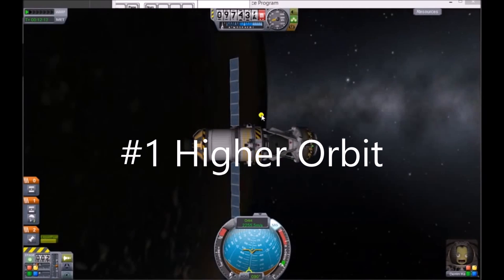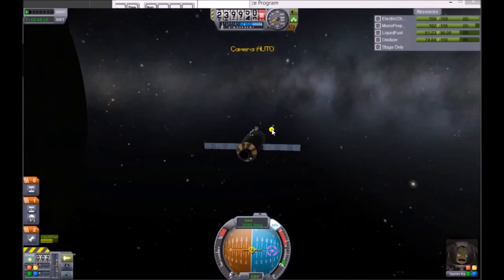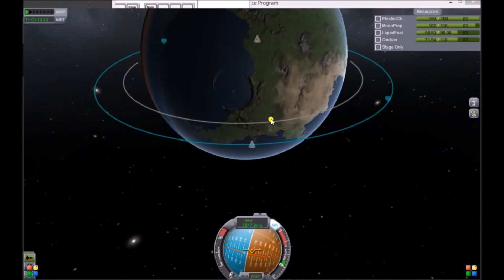5 Tips Performing Rendezvous. Number 1: Higher Orbit. Place one of your spacecraft in a higher orbit and one in a lower orbit.